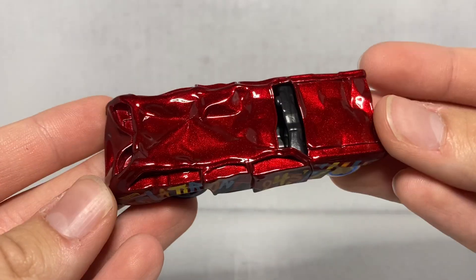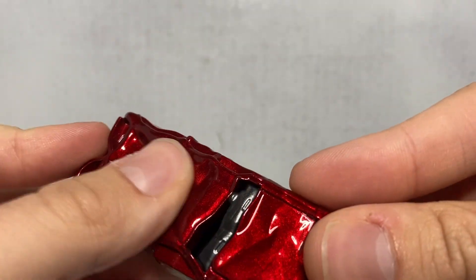Let's start off with car number one. I'm going to put the packaging down here because I'm worried I'll drop everything. The first car in today's video is known as Flatiron. This casting is really interesting because, as you can see, it is completely flattened.